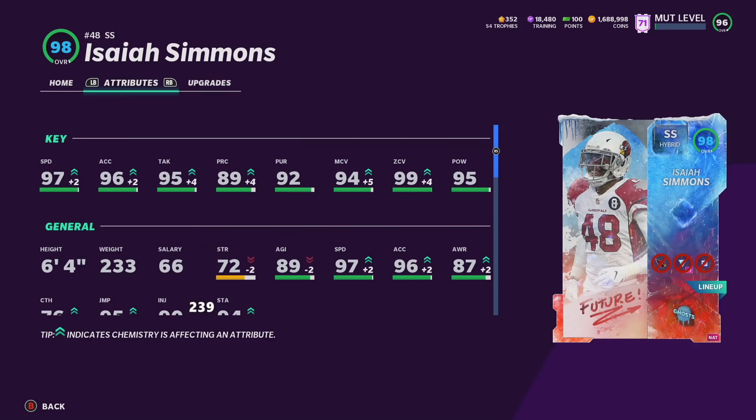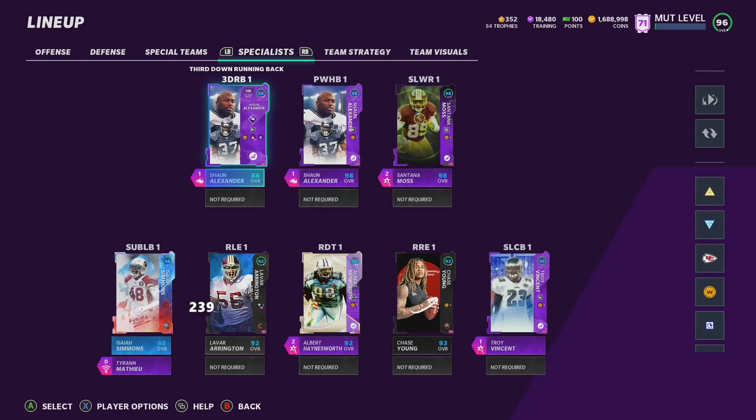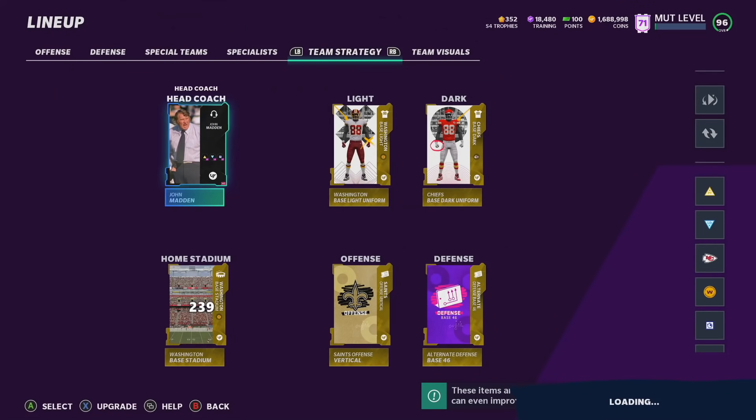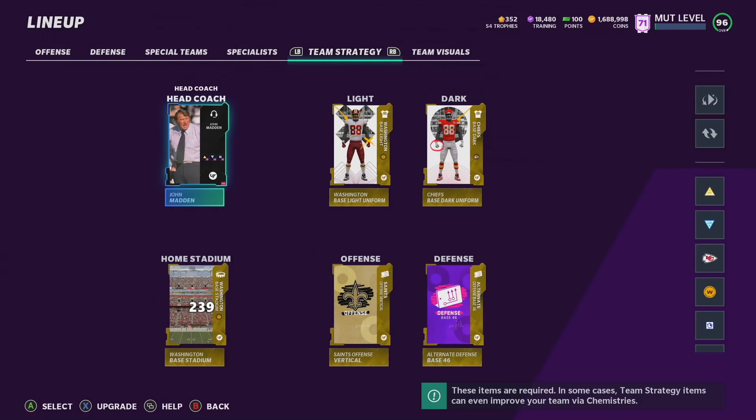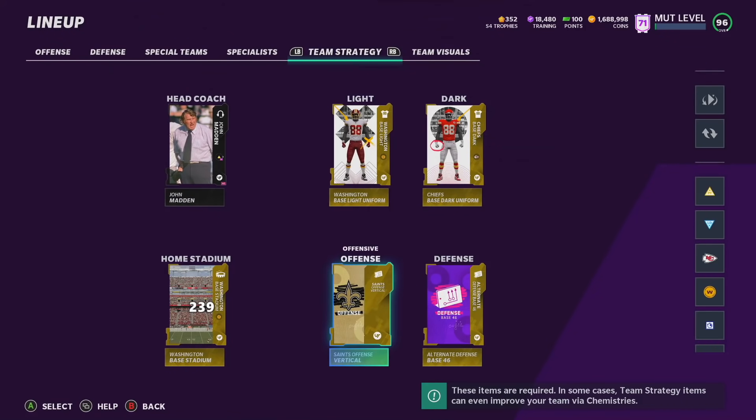I run five safeties and three corners on my defense every single snap. The most commonly asked question is what playbook do I run — I run Saints playbook on offense and 4-6 on defense. We have Coach John Madden, though the coach isn't as good as it was last year and probably won't be worth it. I might end up stopping wasting my trophies on John Madden. By the way, you can put the jerseys, stadium, and coach to help boost your chems if you're going for a theme team — just keep that in mind.